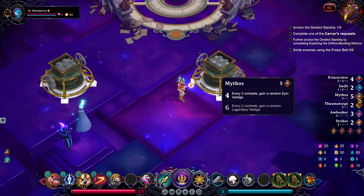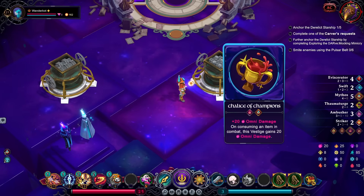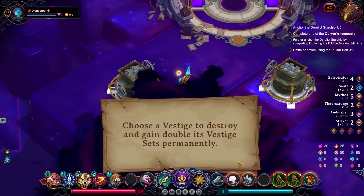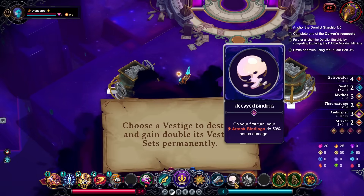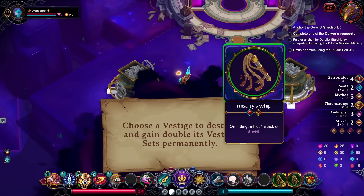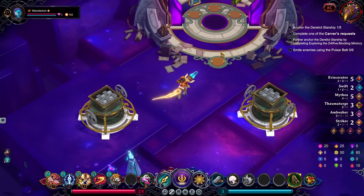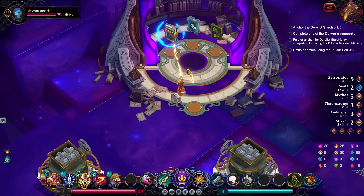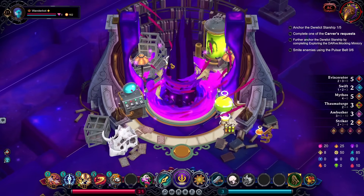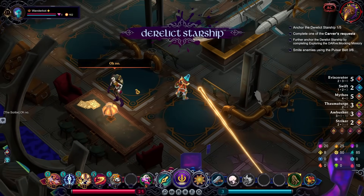Every two combats gain a random epic Vestige. And then what else do we want to eat? Ink Flat. I could get Decade Binding, but I think we'll eat one of the Misery's Whips. That guarantees us Thaumaturge and gets us closer to Eviscerator. And we want to go back to the Derelict Starship, because I've still got a silly amount of objectives dedicated to that one level.